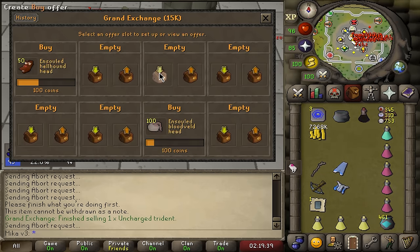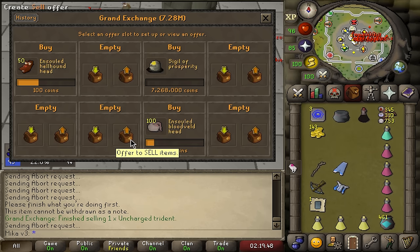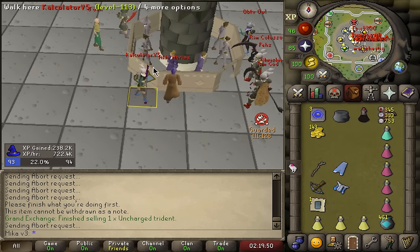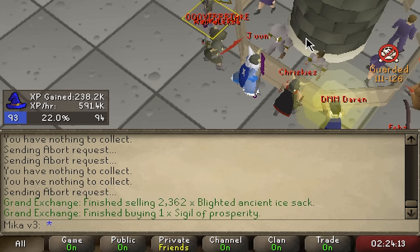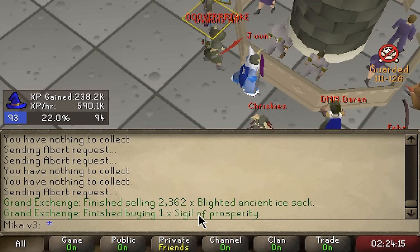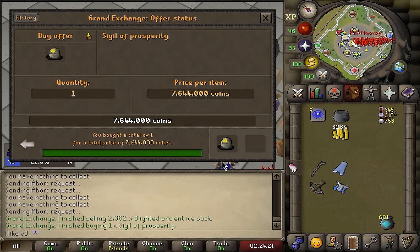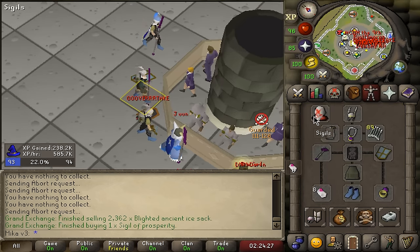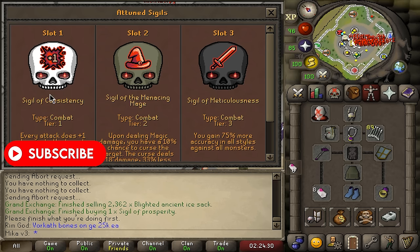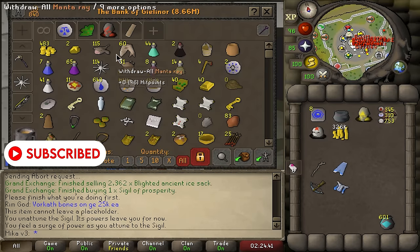One more magic level and we will be free — we'll be able to barrage without being potted, which is going to be massive for trying to escape. We're going to do nice 20-minute trips. I dripped out my house while I wasn't streaming — I have a bunch of teleports to bridge locations and to safety locations. We just got it — another uncharged trident! It is now time to hopefully get prosperity.